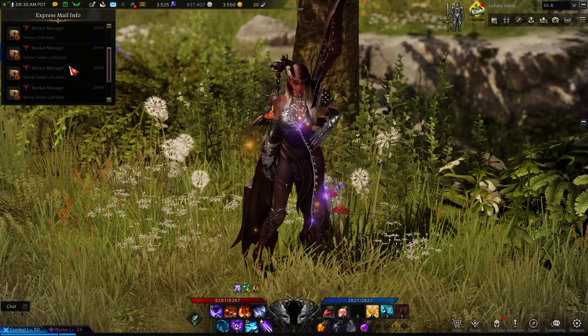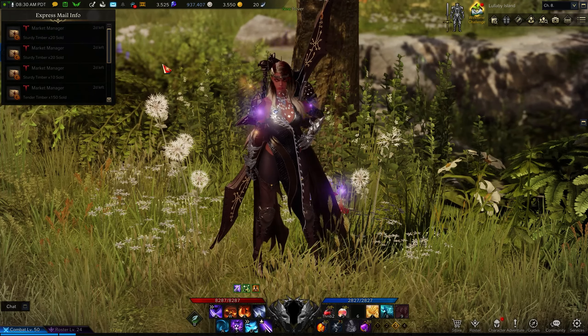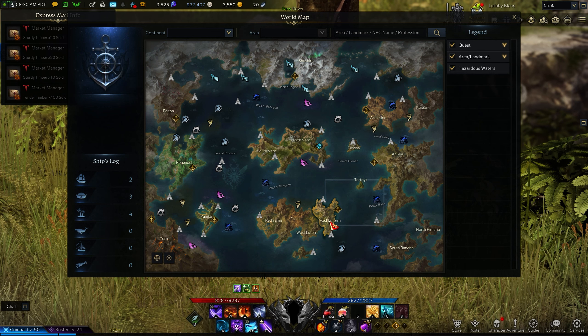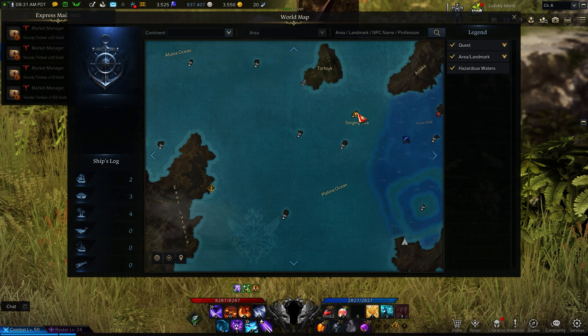As you can see up on my screen right here in my mail, I've been selling lots of materials and my gold is now 3,550 gold — yesterday we were at 2,000. I have been farming this location, and I've also bought a lot of things — another sword, some gear — so I was actually up quite a lot more, but these are the sales right here.